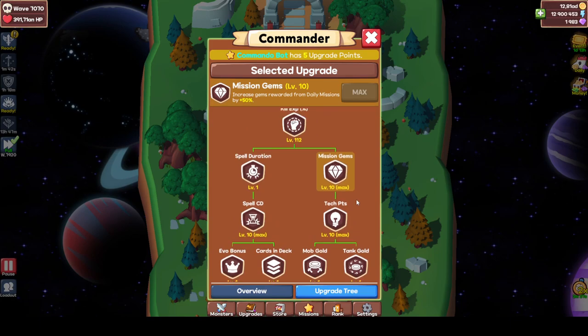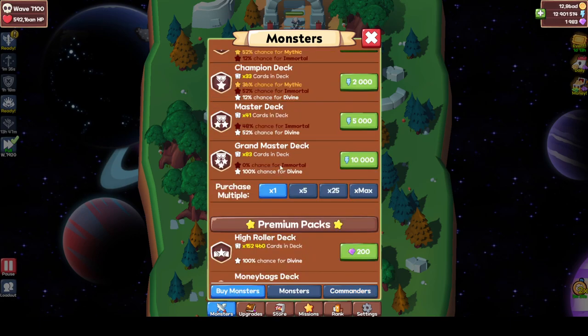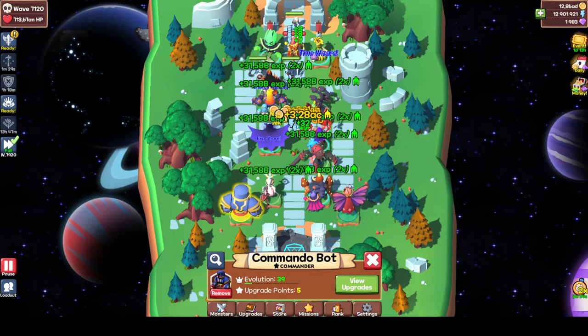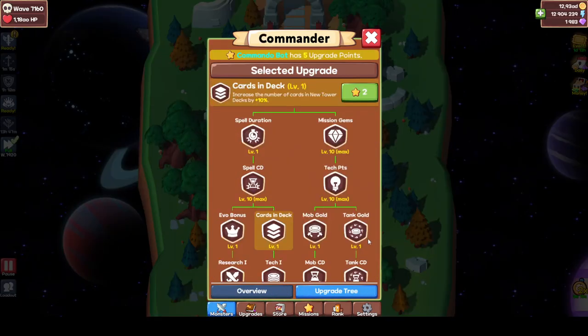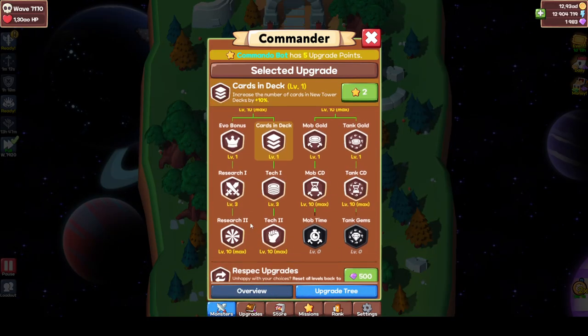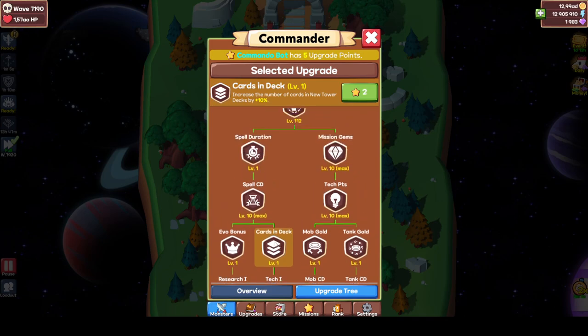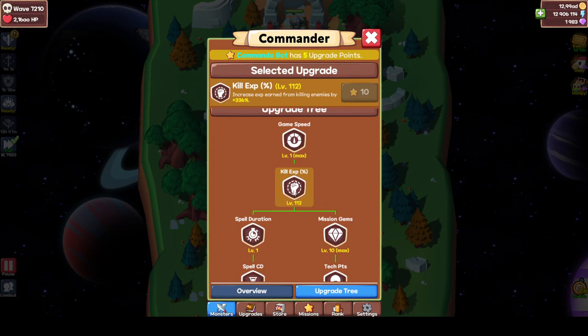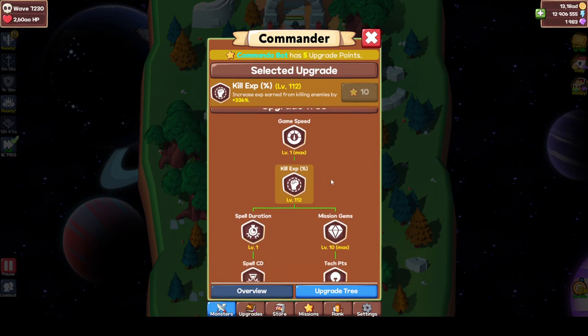After that, I would maybe go for cards in deck, because buying cards is really nice — only if you're actually going to buy cards. I recently bought a shitload of cards on my dragon. I have 6.4 million cards right now but I'm not going to invest into cards for at least a few months. So I actually re-specced my Commando Bot — I removed evo bonus, research, and tech one, and also removed cards. I just went into full kill XP, which is really nice when you have a lot of kill XP.